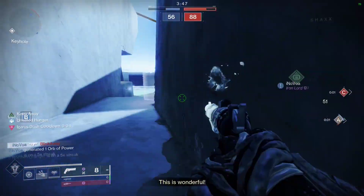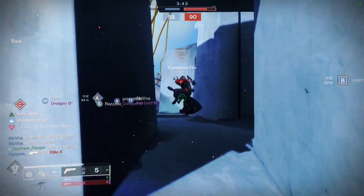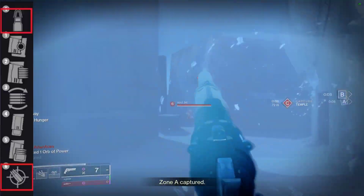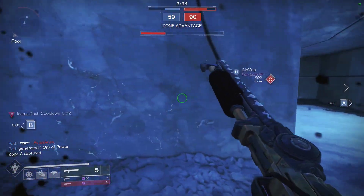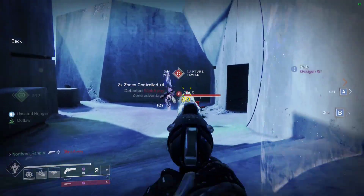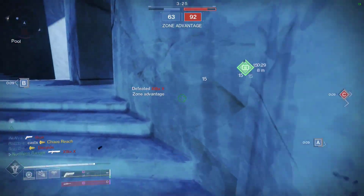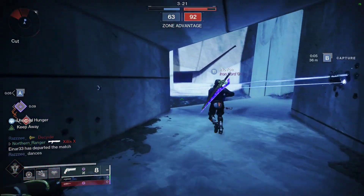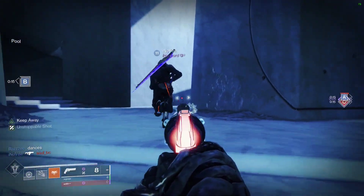I would definitely avoid Fullbore entirely here — the downsides are way too substantial on this weapon. For the magazine perk, I would go with either Steady Rounds or Accurized Rounds. Steady Rounds will boost your stability by 15 and your AE by 5 at the cost of 5 range. Accurized will give you a flat plus 10 to your range with no downsides. This really comes down to personal preference: do you want more manageable recoil and less flinch, or do you want more reach?